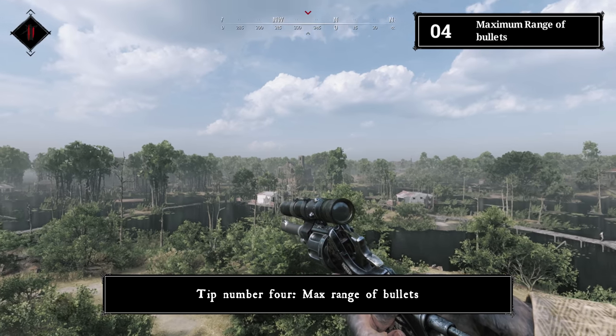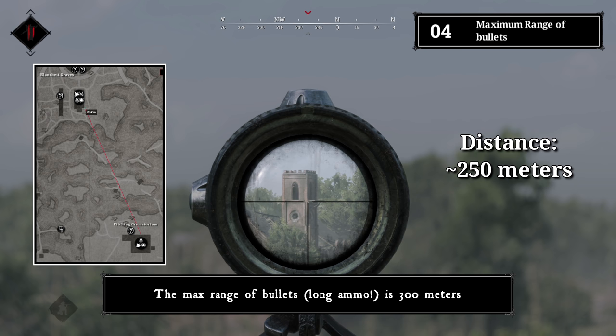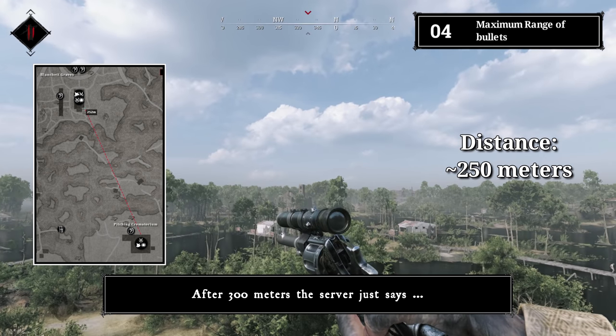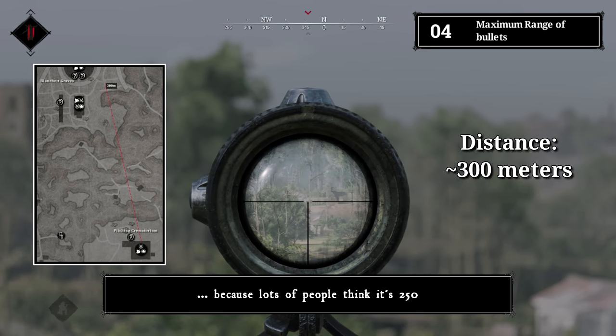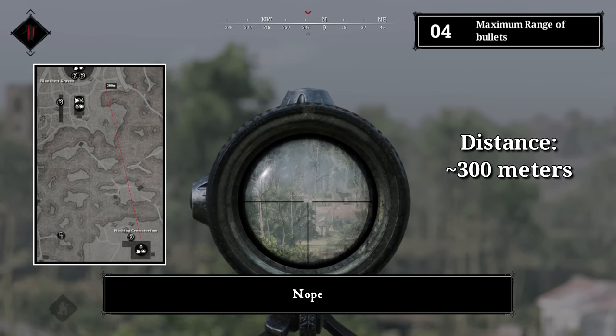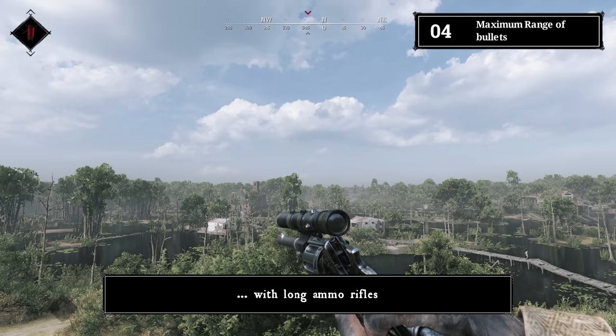Tip number four: max range of bullets. The max range of bullets is 300 meters — after that, the server just ignores the bullet. Many people think it's 250, but that's just the max range for headshot kills with long ammo rifles.